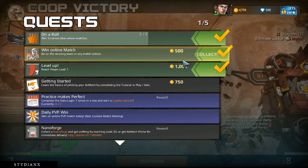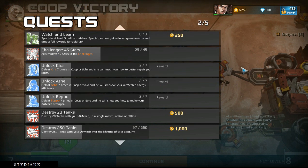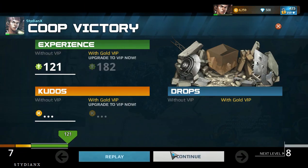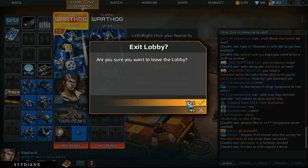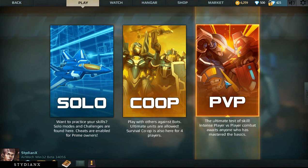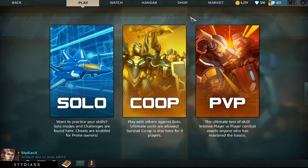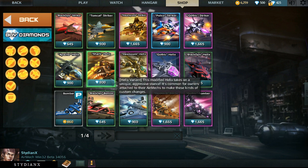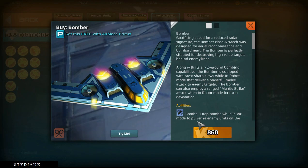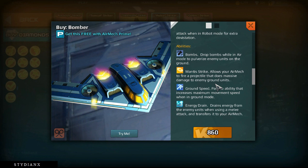Okay, online match confirmed — that proves it is online. I am now level 7. I'm guessing I need to get to level 10 to play PVP, but I'm not sure. You guys have seen me play three quick games on co-op, which gives us an idea of how fast the battles go when playing with other players. We've actually unlocked the Saucer — let's check that out. We got the bomber abilities: drop bombs while in air mode to pulverize enemy units on the ground, and fire a projectile that does massive damage to enemy ground units.